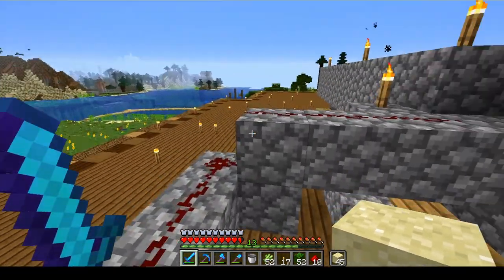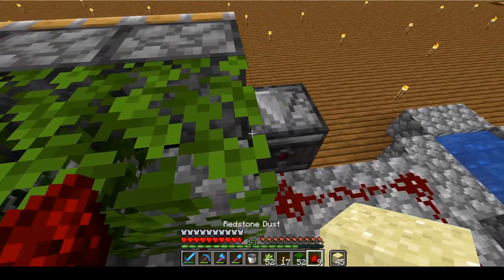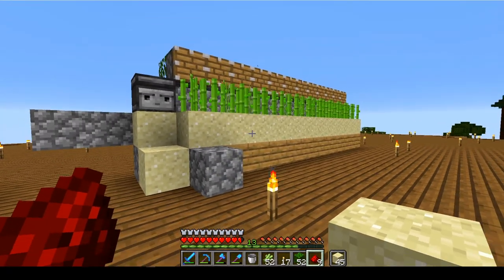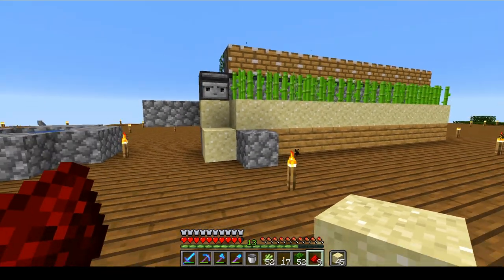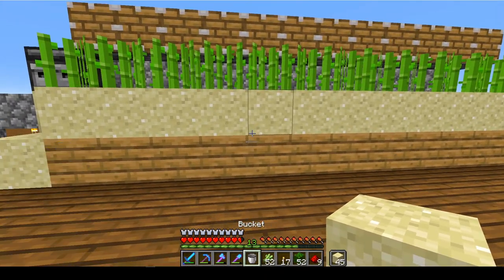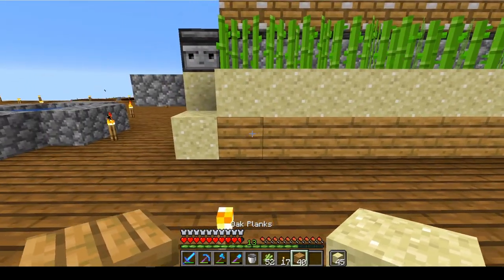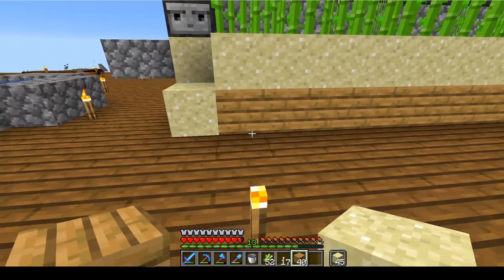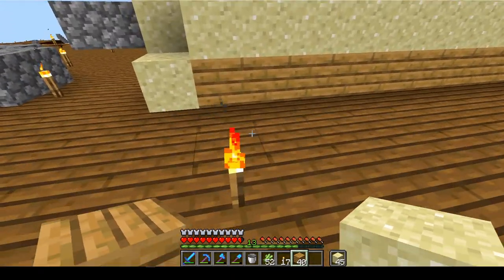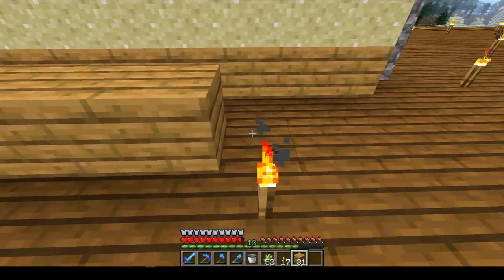So whenever the cacti grows, it will collect the cacti and it will collect the kelp, which is great. This guy is probably going to fall down here, so if we go ahead and add a little bit of a wall, which should be set. So if we go like that...